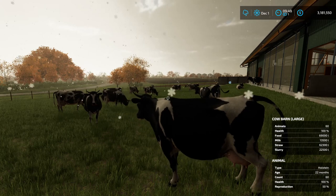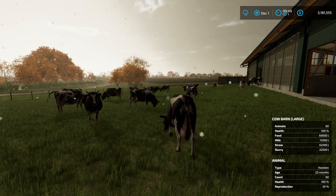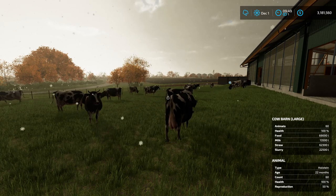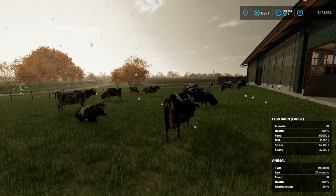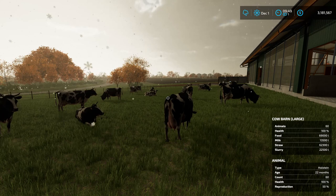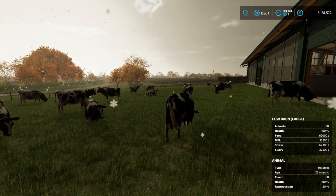In Farming Simulator 22 there is no difference between the two milking cows — they both produce the same amount of milk, they both consume the same amount of feed, and you're not paid on the fat content. But there are only two types of milking cows represented in Farming Simulator 22: Holstein and Brown Swiss.